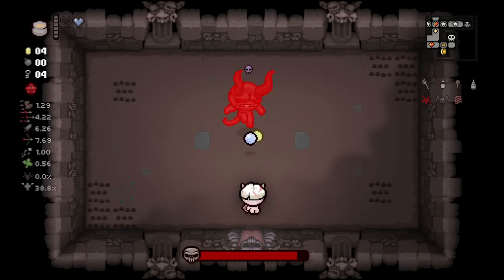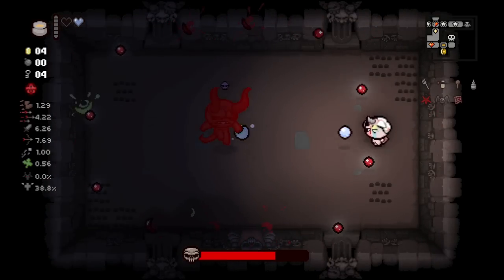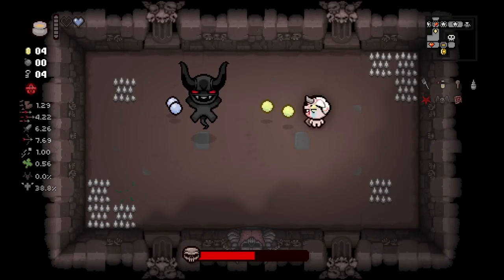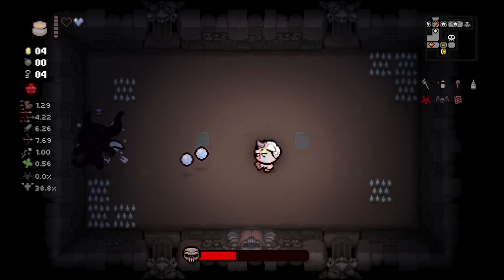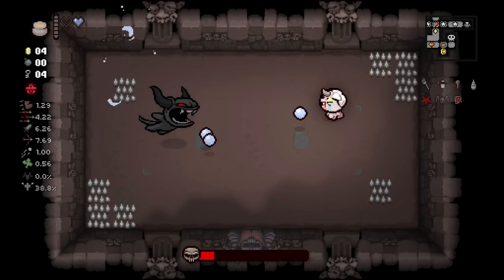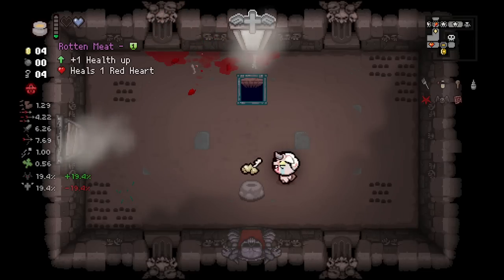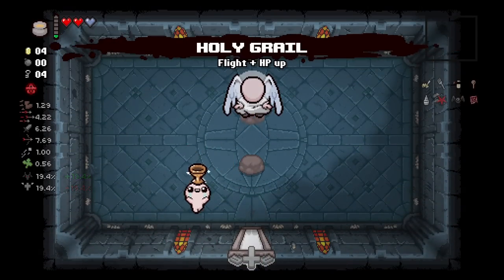There's no one to kill in here so we have to hope for some healing from Dark One. Dark One is feared - that's not a good thing. That's the risk of using a fear shot from Mom's Perfume. But you're not going to pass up what is not only a huge tears up, but also breaks the tears cap - which is really really good. Fear can be decent crowd control, you just have to be careful with how erratic it makes bosses.